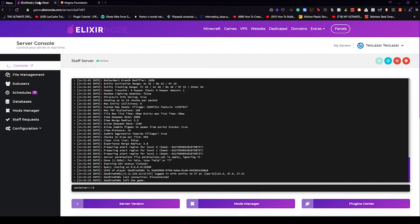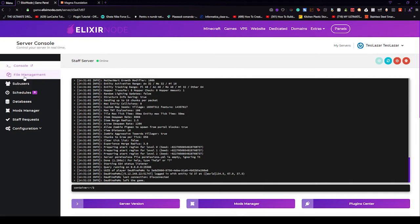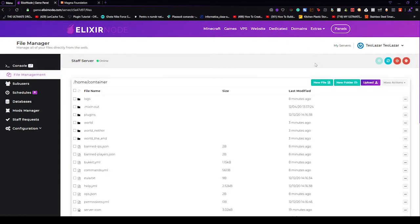After it is done, go back to our server dashboard, which is game.elixirnode.com. Go to file management. Don't forget to turn off your server — this is really important.